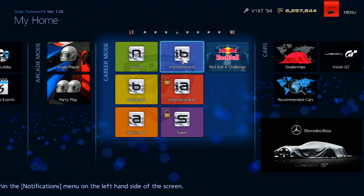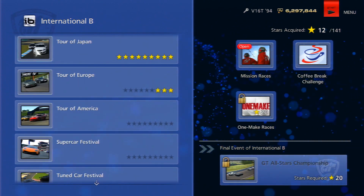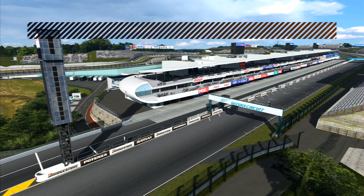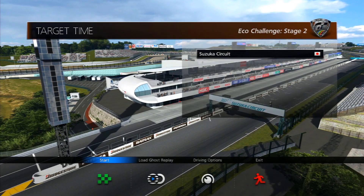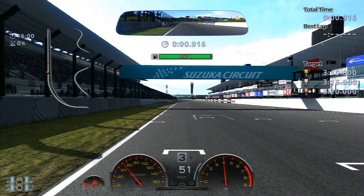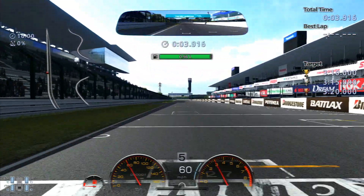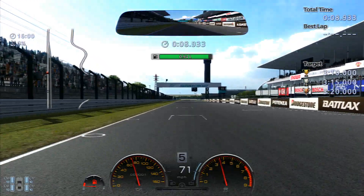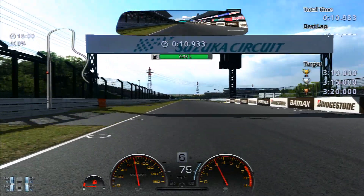Hey, what's going on guys, Oink here. Today we're going into the International B Coffee Break Challenge, and the first one we're going to be looking at is the Eco Challenge 2. The first one was at Nurburgring where you had to see how far you could get with limited fuel. In this one we're in the CRZ at Suzuka, and we've got to do an entire lap — it's time-based, so it's seeing how fast you can get around the track without running out of fuel. To get gold you've got to do that lap in 3 minutes and 10 seconds or under.